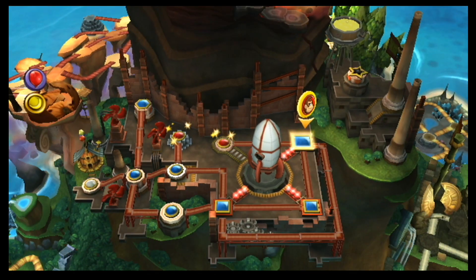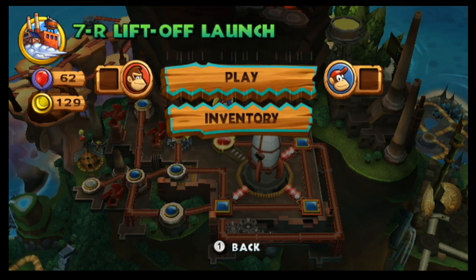Oh, nice. So the temple level is unlocked, which means it's time for liftoff. By liftoff, I mean a boss fight. I don't know how those things correlate, but...